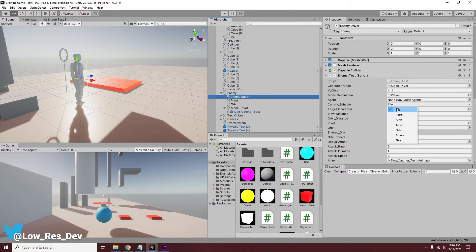Travel, Orbit, and Attack are the only ones that are actually at a point where I can show them. The target character is established as soon as we've entered the view distance — when we're within a certain distance of the character it'll start chasing us. Orbit distance is the distance at which the character is trying to strafe around us; when it was attacking, you saw it moving left and right around me. I can affect that by getting it closer or further.